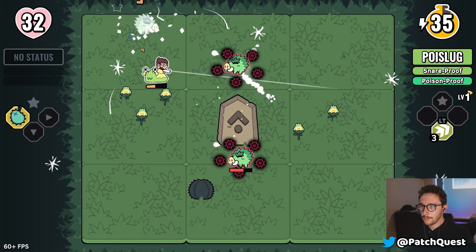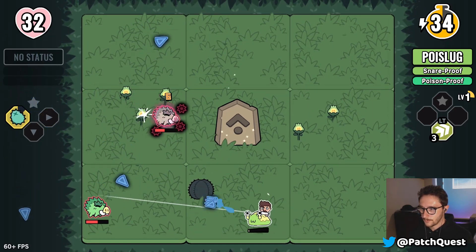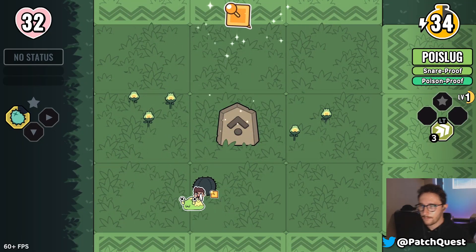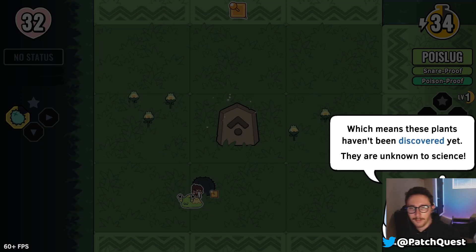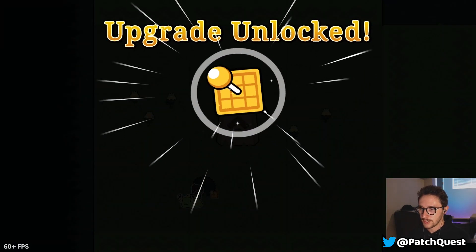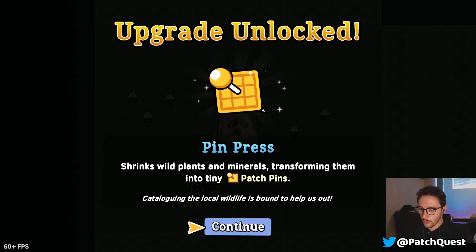This weapon splits up after a little bit of range — I actually like this weapon quite a bit. There are loads of cool plants in the forest, but none of them can be found in my database. We have this tool to discover plants — upgrade unlocked, pin press! This is how we collect plants for our base.